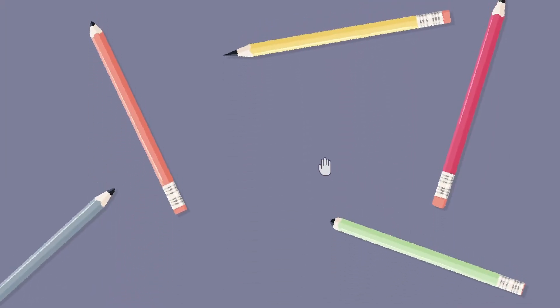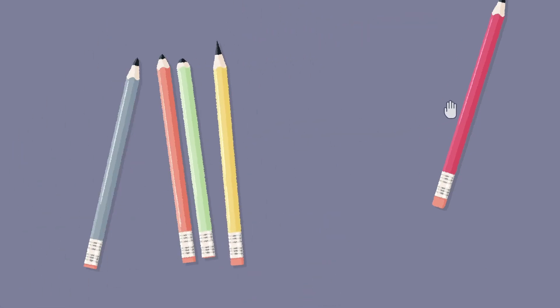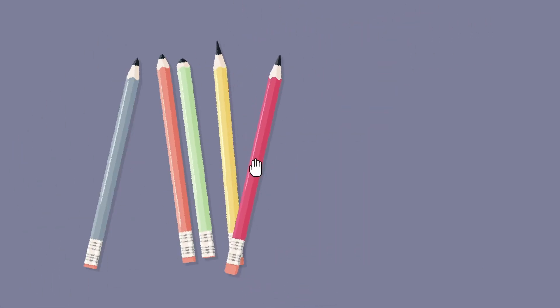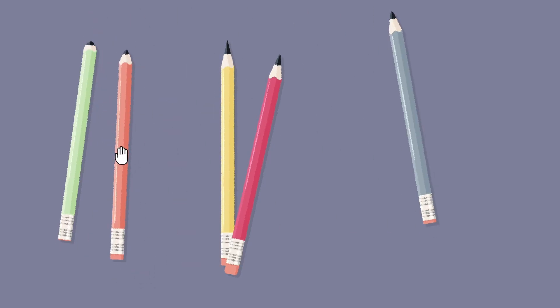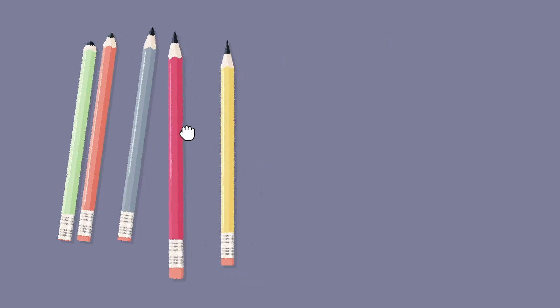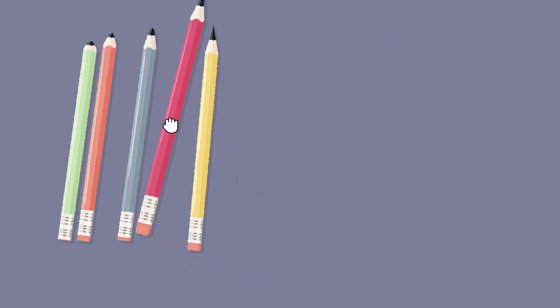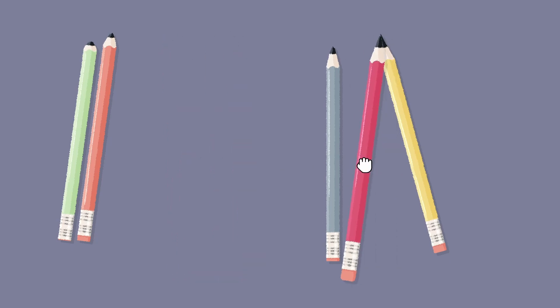That puzzle was pretty nice and straightforward. Pencils — what do we do with the pencils? They're in different lengths, so I'm guessing we just need to put them in order. Oh wait, the length difference is in the tip. So maybe we go by shortest to biggest — so this is the shortest, then it looks like this one, then this one, then this one, and then this is the last biggest one. That doesn't seem right.